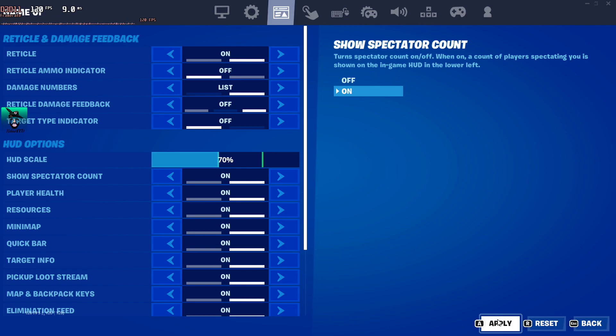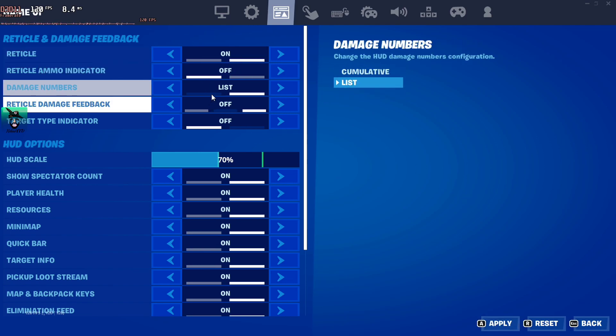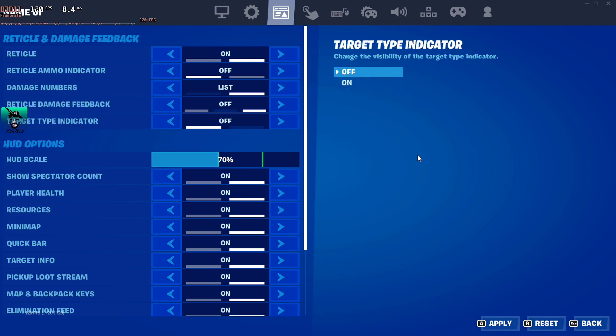Apparently you need to do this to get aim assist back on Fortnite: set critical hit indicator to off, damage list feedback to off, and aim indicator to off. For some reason there's a glitch that takes the aim assist away.